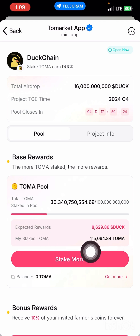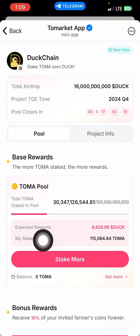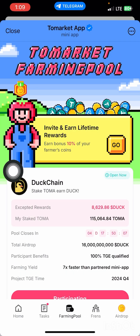My staked tomato is 115,064, and the expected reward is the amount of DOG that I'm going to expect — which is 8,629 DOG from the chain airdrop that I'm going to expect at the end of the four days. That's how you are going to stake your tomato to Hand.